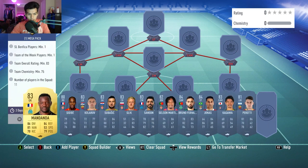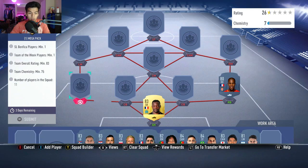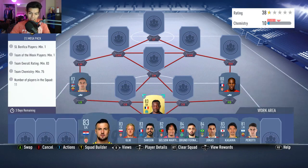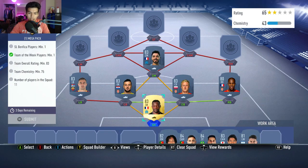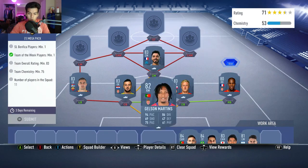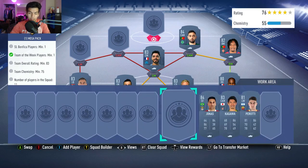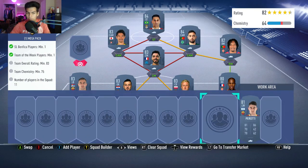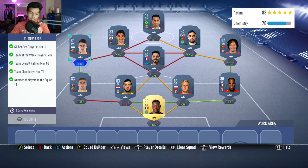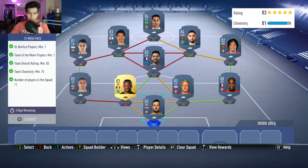We go into the second squad, which is the Benfica squad. Start off with Mandanda in nets. Sidibe and Kolarov are gonna be the two fullbacks — Kolarov 83. Subasic and Glick are gonna be the two center backs, with Sansone going in at the center midfield spot. Jilson Martins on the right with Bruno Fernandes on the right-hand side in the CAM spot. Jonas himself is gonna go in the striker spot, with Kagawa going in on the left, and then the left mid is going to be Paredes — gets the strong link there. No position modifiers, no loyalty needed for that squad either.